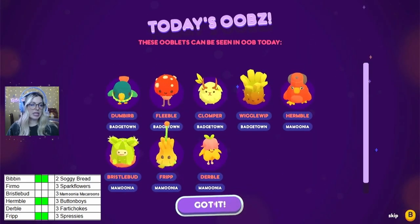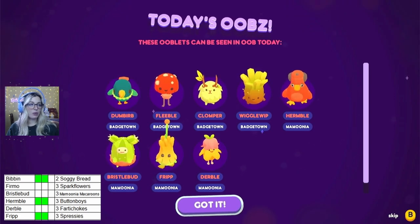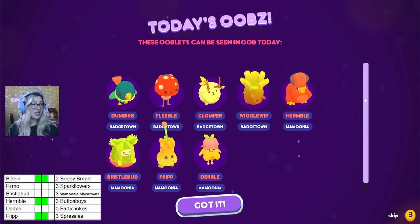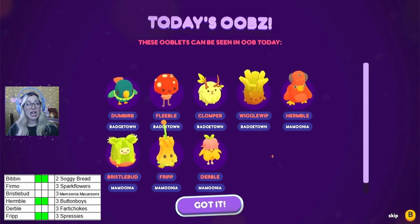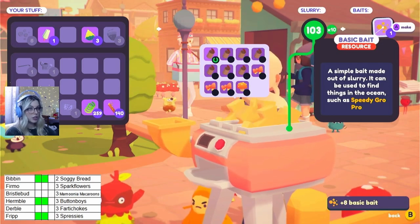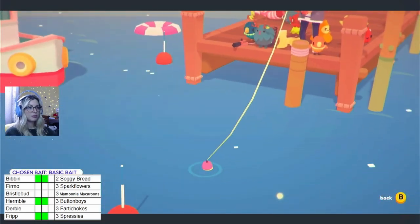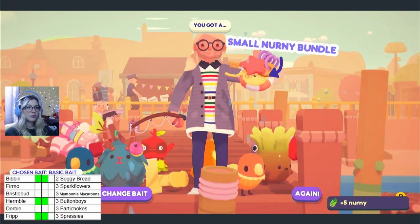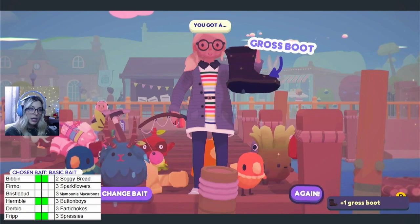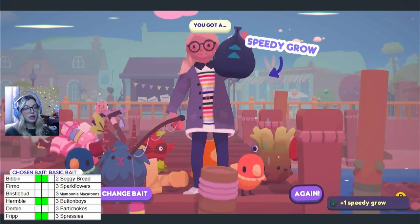This day is really stinky. We're going to do this day because I don't think we'll really have any of our resources ready, so it'll just be a resource day. I think I'm going to try fishing for some resources that we need, like speedy grow and stuff. I am not having very good luck today. Finally, a speedy grow!